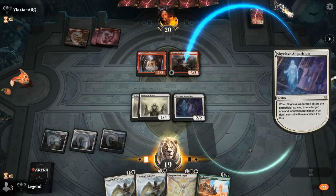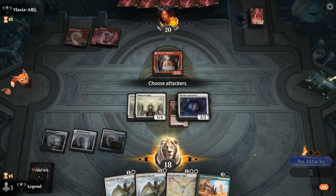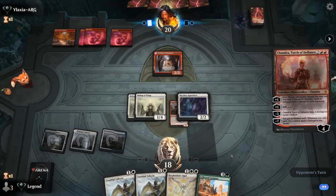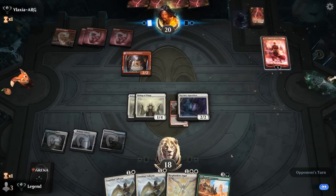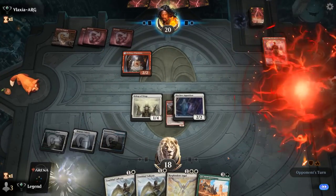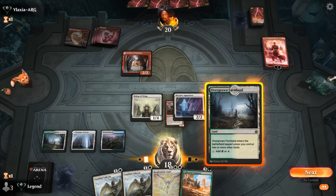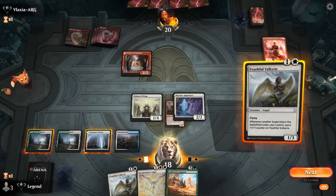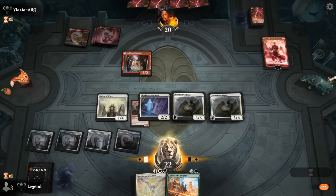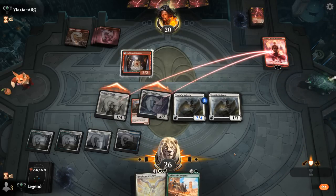We can expect them to have more in hand, but Company could find Glasspool Mimic copy Apparition. It's going to be a Chandra, presumably killing a Bishop. But then we kill Chandra on the way back. I think we'll Company over Resplendent. Double Youthful is also an option — we'll gain 8 here while we can. Kill Chandra, and we still have Collected Company available for next turn.